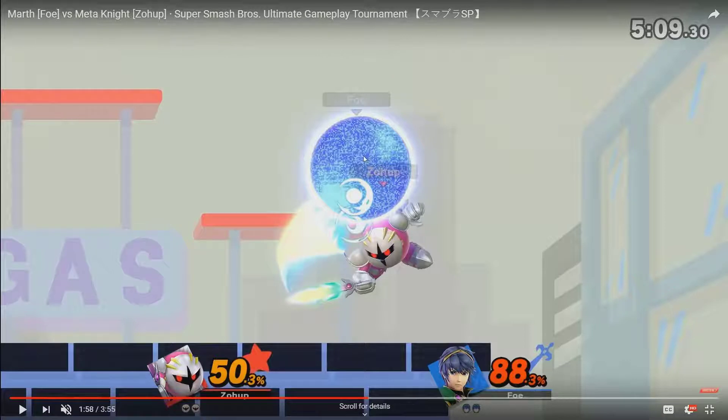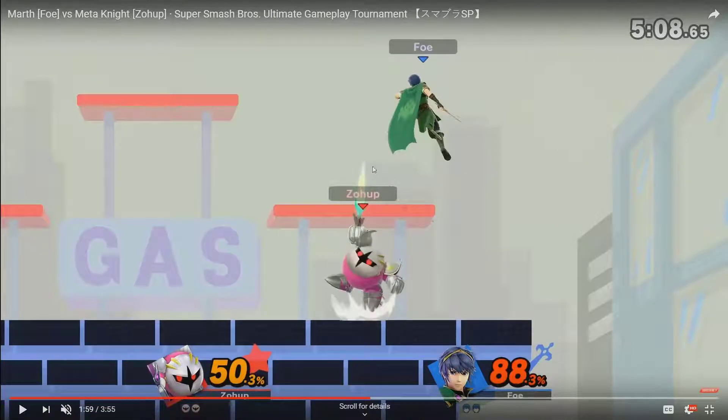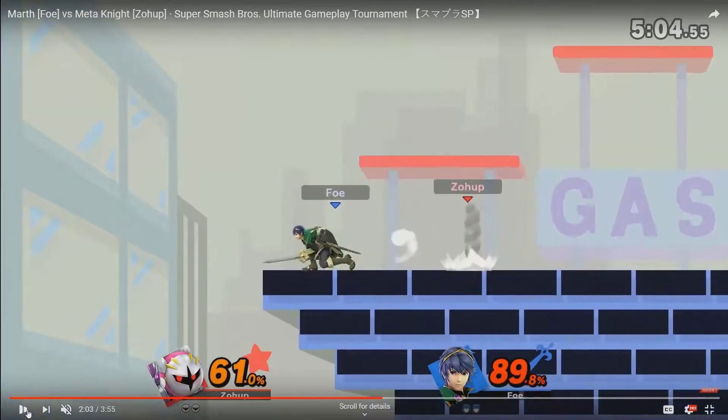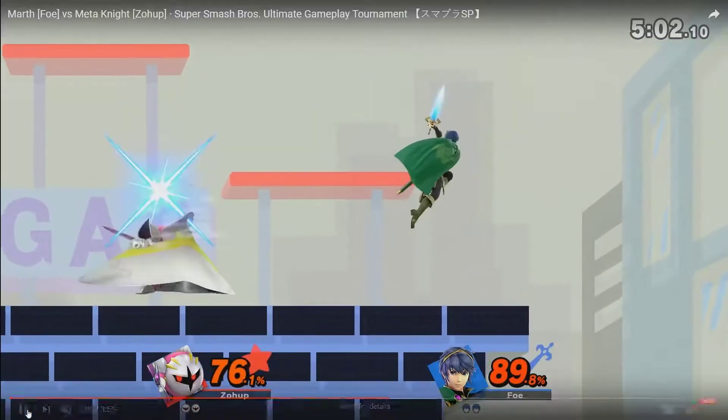Meta Knight being able to do this is great — he already had good shield pressure with up air and stuff, but this forward air is awesome because it's multi-hit, can probably shield poke, and he can get cute follow-ups off of it too. We also see the up-tilt hitbox, which is really tall — tall like in Smash 4 but really nice to have in terms of this high-reaching thing that goes through the platform. You get so much good stuff off of up tilt.